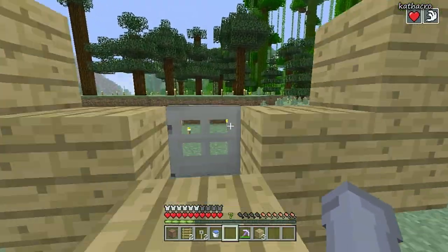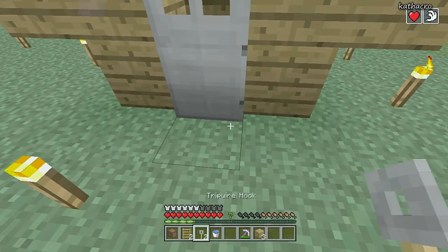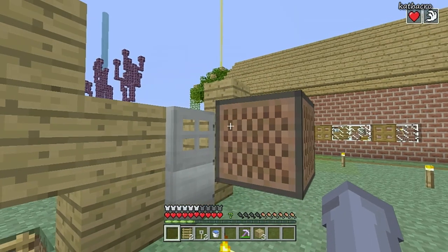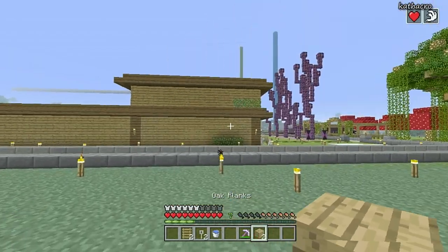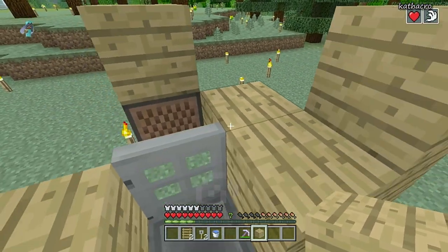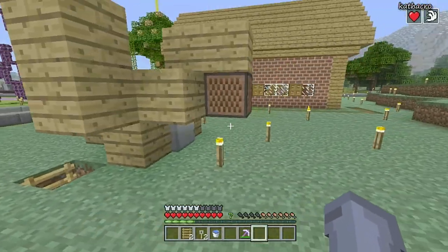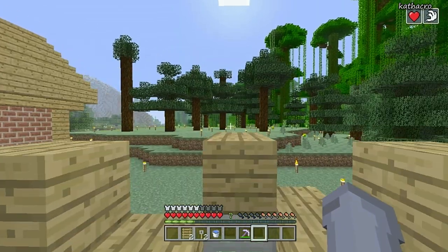Take your note block and place it right behind your iron door so there is a space between the door and the note block, and also a space between the note block and the ground. Then take a block and place it beside the door, come up on top, crouch and place a block on top of the note block, and finally place your last block on top of the door. Now we're done with the basic structure — it's pretty simple so far.